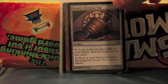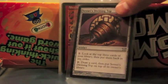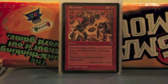Sensei's Divining Top — we don't really have to explain. It smooths out your mana and it's just really good, especially for a deck like this, because you really need it.